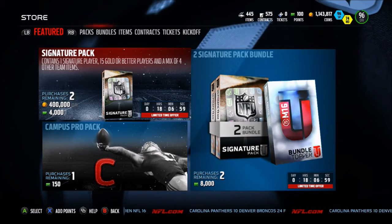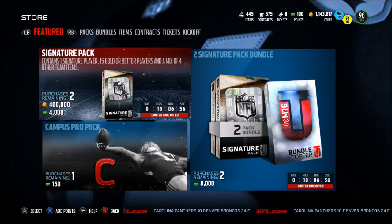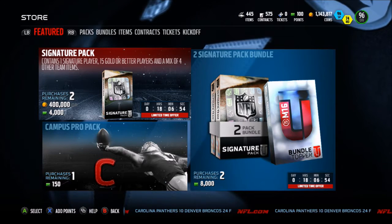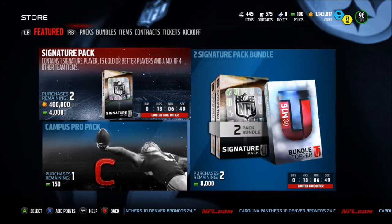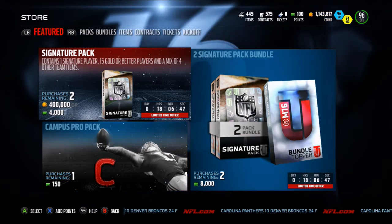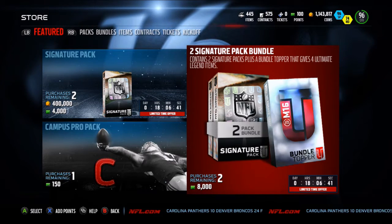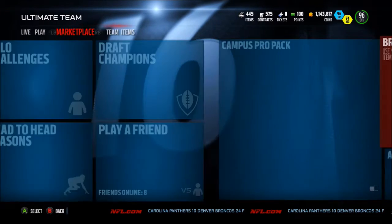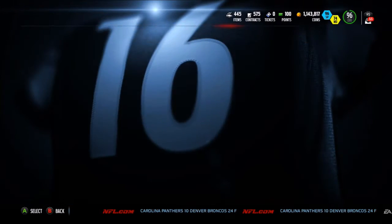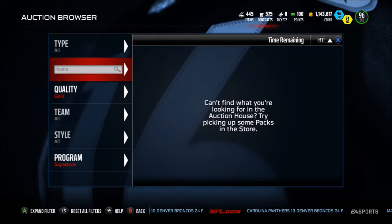If you're going to buy packs, now is the time to do it. Unfortunately, I don't have any money, otherwise I would definitely buy these packs. $40 for one with a signature player — you could get a Richard Sherman, or you could get some trash like Le'Veon Bell. The bundle contains two signature packs, plus it probably gets four Ultimate Legend items. The Ultimate Legends for this week are decent. Expect a pack opening in a couple hours — I just got to do ten more Journey Solos on my other account, and I'll have all the packs.